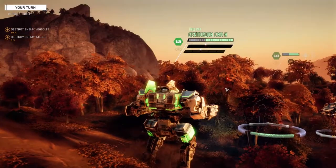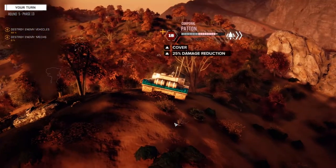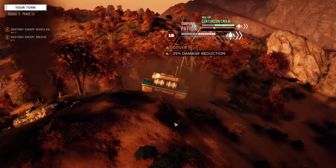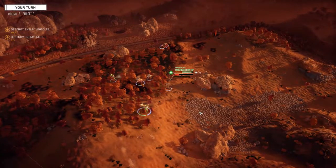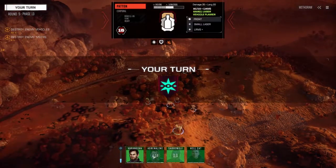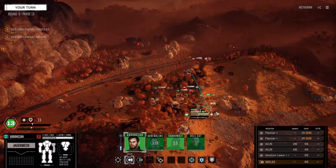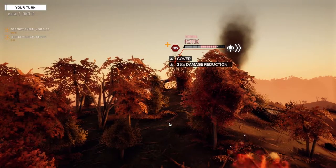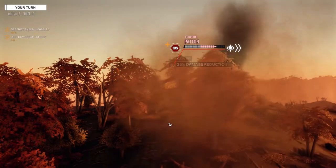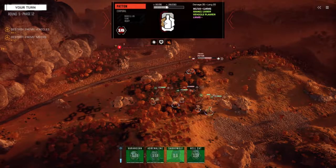We're going to go here and fire everything on this guy. Nice — two that I wanted to hit, hit. Side hits though. I think the Hunchback might be able to burrow through his side. I'm going to move down for a side hit on this guy — get in a little closer and dump everything into his side. Yeah, we should be able to take this guy out.